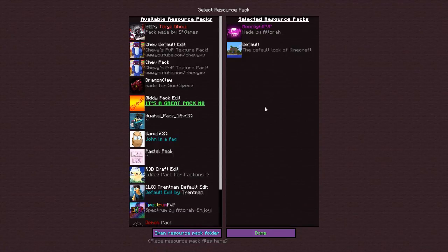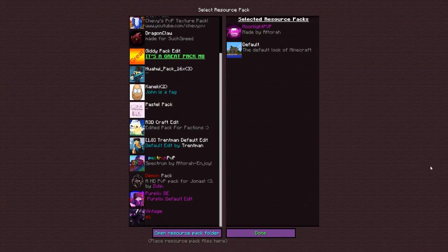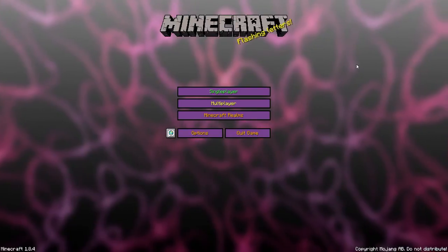Hey guys, this is Shower Shower and welcome to another PVP Texture Pack Review. So today we're going to be reviewing the Moonlight Texture Pack made by Atora. He made this one — Spectrum — I actually like that pack. So here's what it looks like.